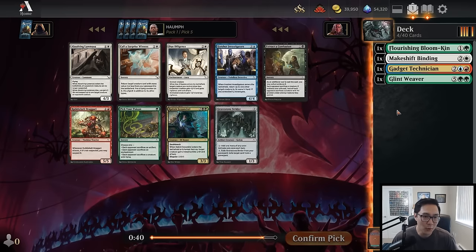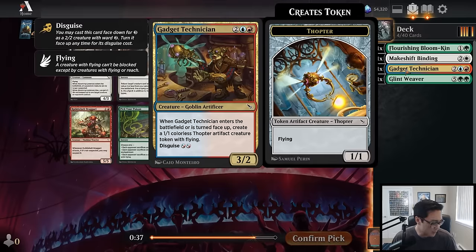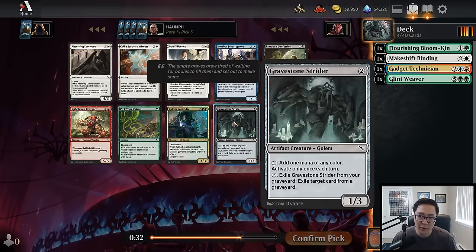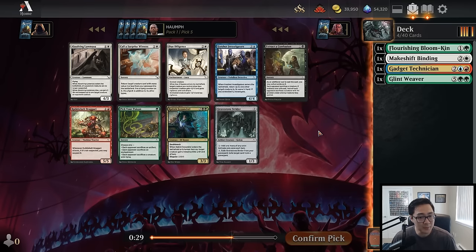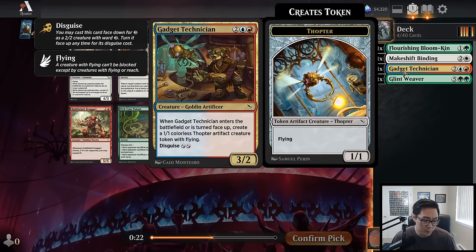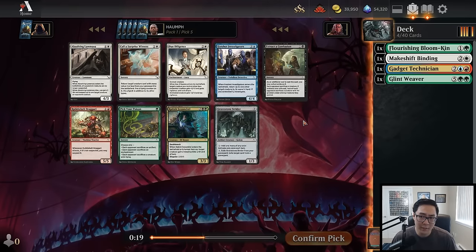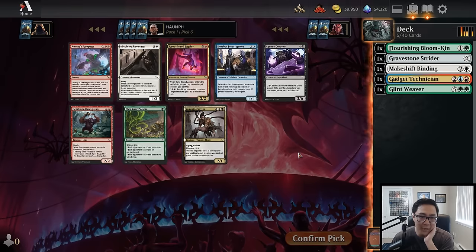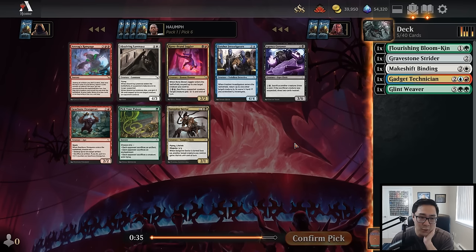Thank you auto-pick, but this could have been wrong. Moving on to this pack, we have the choice between Extract the Confession and Gravestone Strider. Gravestone Strider does provide a lot of mana fixing, but Extract the Confession is a good removal spell and black felt like it could be open. That is a fairly late Extract though. I'm going to take Gravestone Strider — unless black is super open, I'd rather be base green and not have my second color be black if possible.